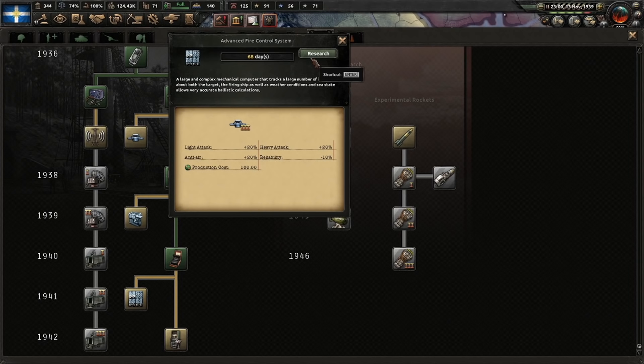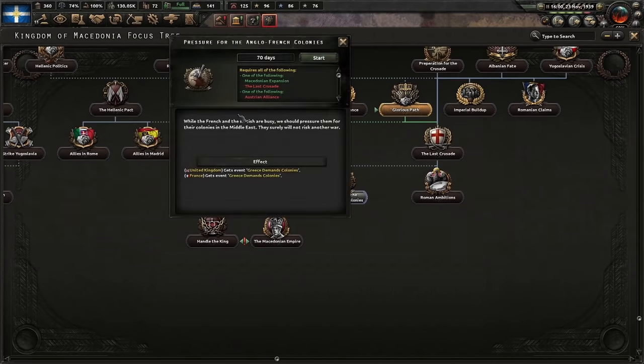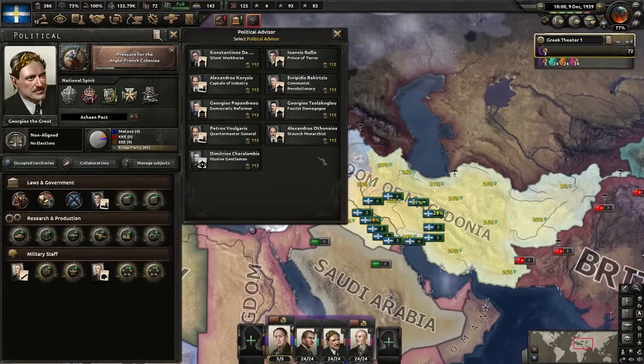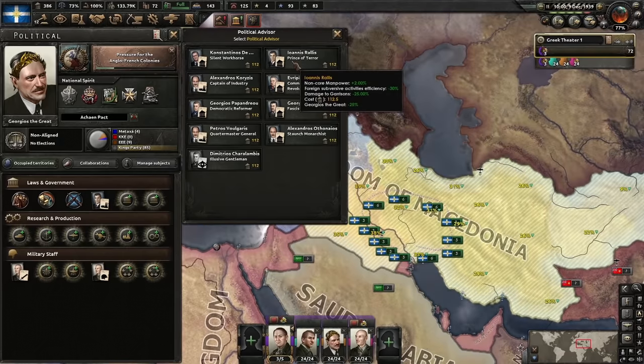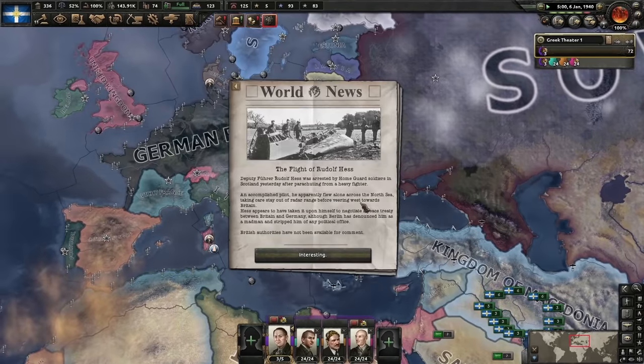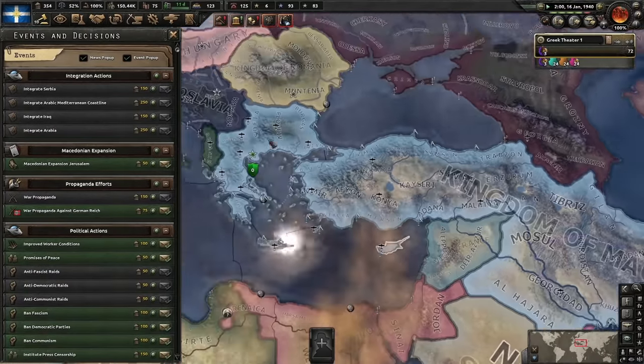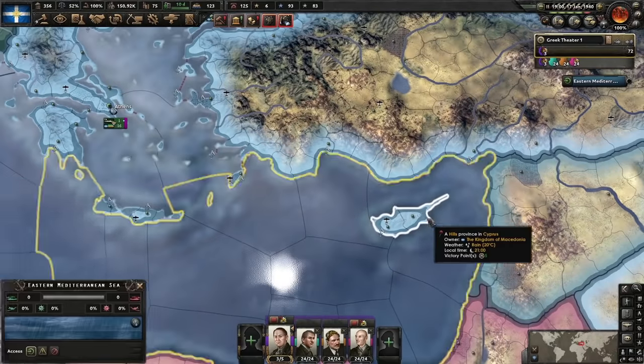World War 2 seems to be happening right now — let's not be a part of that. Pressure the Anglo-French colonies: give us your colonies. With the amount of resistance we're experiencing throughout all occupied territories, Prince of Terror is a really good idea — reduces garrison damage by 25%, pays off massively in the long run. Get it. That was an incredibly quick fall of France. We can demand Rhodes and Cyprus — they're at war and they both yield. Give us those islands.